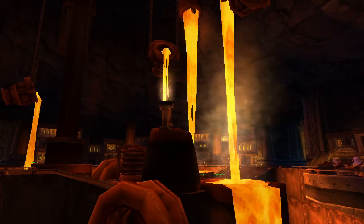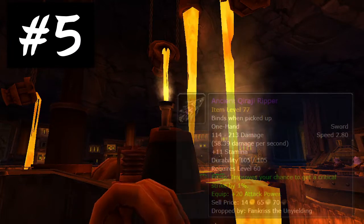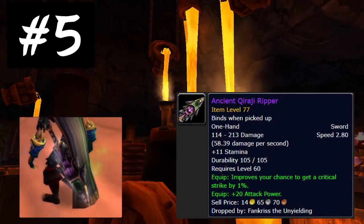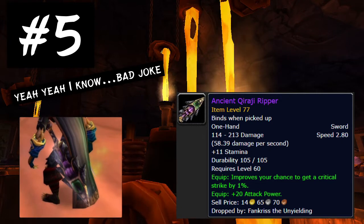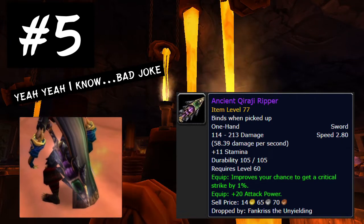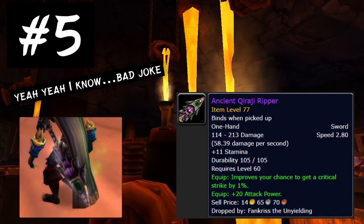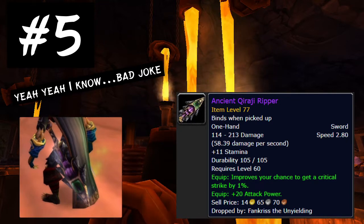And finally cracking top 5, we are reaching the juicy items. Starting with number 5, the Ancient Qiraji Ripper — but we all know what it really looks like. This item is amazing. Rogues drool over this, fury warriors will give anything to have this. It is just such an amazing weapon, I just wish it looked cooler, and that is why on my personal bias list this is number 5 because you wouldn't catch me dead wielding that ugly thing.